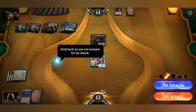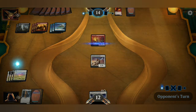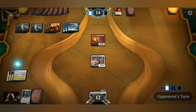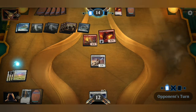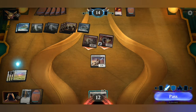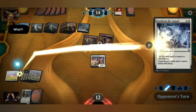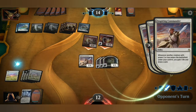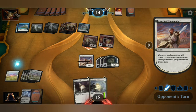Obviously when he attacks me I hold back so I can prepare for his attack — yeah, that sounds like a good idea. And then all those creatures entering should give me life. 4-4 with haste — oof. Well, I've got no choice. Let's go ahead and play that. Alright, yes — 3 new cards. 1, 2, 3. Excellent — I've underestimated you.